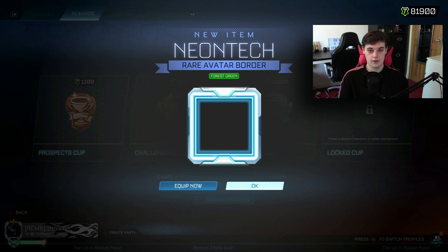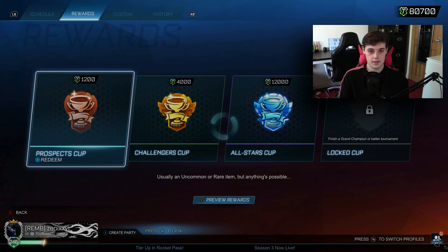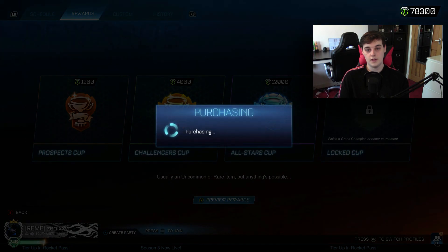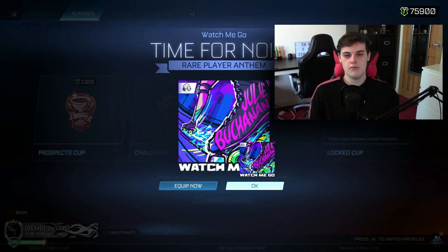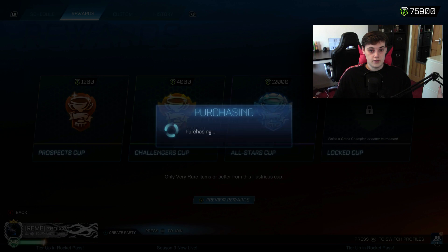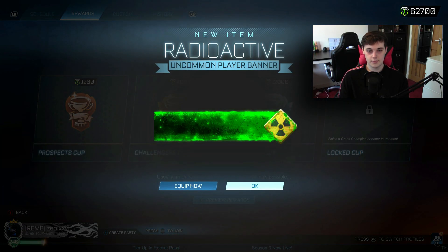All right, next one. Got that. Okay, painted — I don't see the paint on that, but I guess it's painted. All right, next one. Another uncommon. A rare player anthem. Another uncommon. Another uncommon. A rare. Why are the only rares and very rares I'm getting player anthems? I don't like that. You know what, let's open one All Star. Can it be something good? No, it can. Okay. Back to the Prospects.